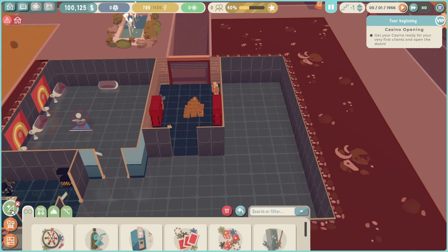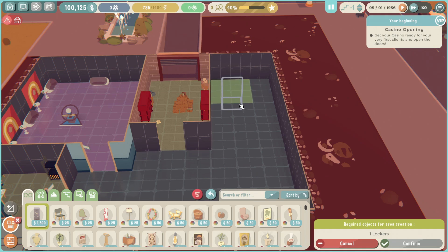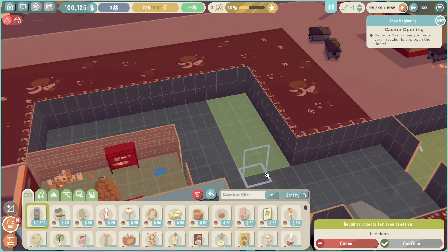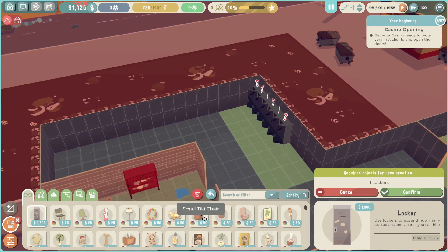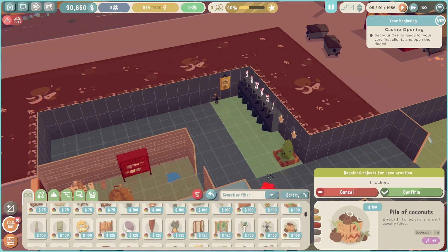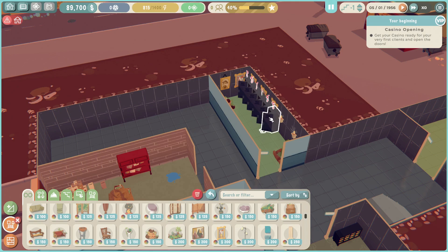All right that's done. Do I need a maintenance room? Yes I do. Maintenance room as small as can be - I don't need a lot of space if I remember correctly, so we put the maintenance room here. Some random junk in there as usual - whale lamp! I don't know what all this stuff is but I've got to put things in here so the room is highly rated.